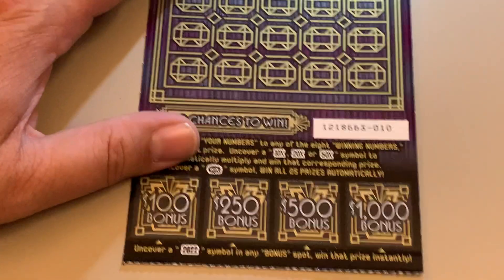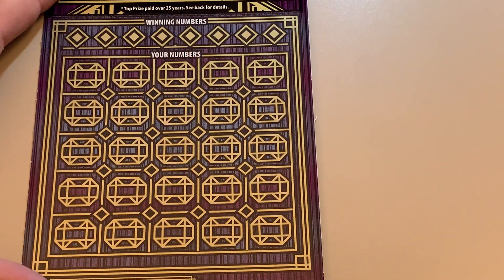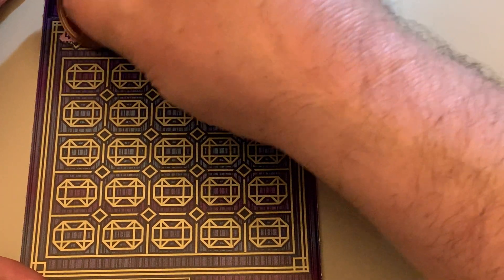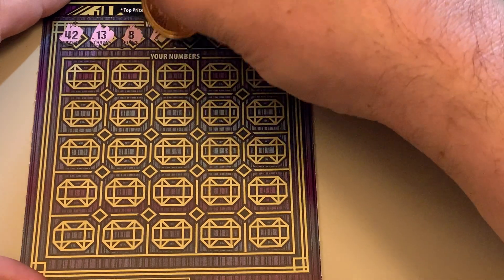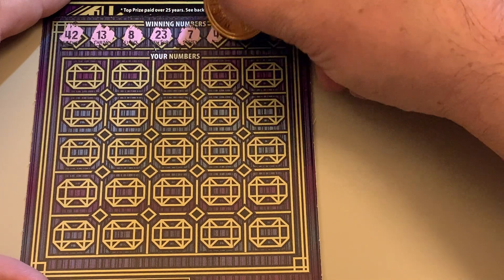It's kind of dry out today. Start off with ticket 10. Ticket 10 and ticket 11 — we need a big win, or back-to-back win.